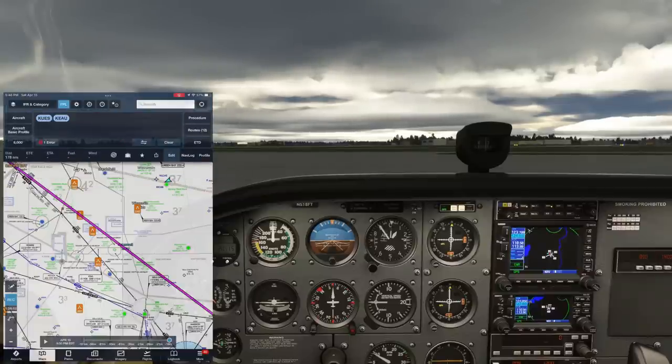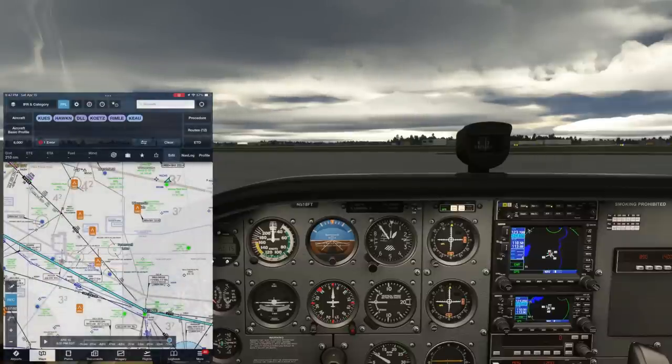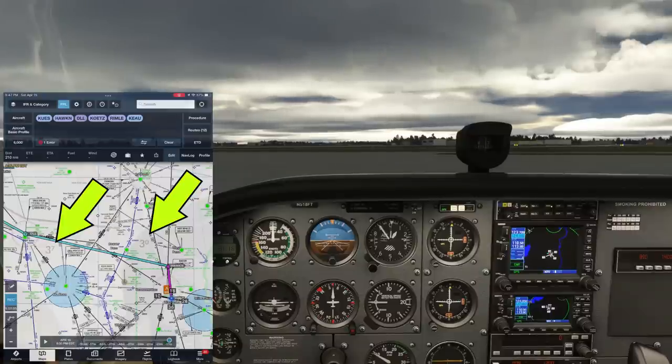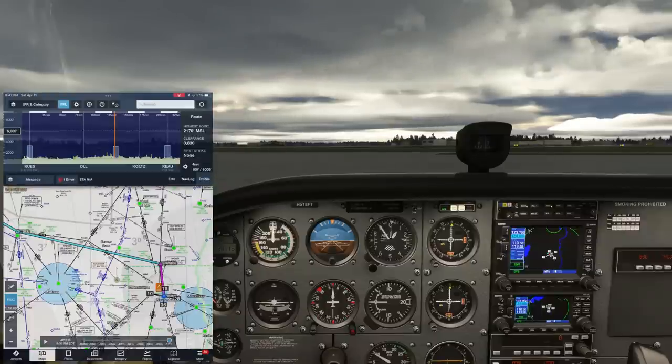It'll be best to plan around the MOA if possible, so we'll leverage the route advisor. There are a number of routes that take us to the south of those MOAs - here's one that keeps us clear and only adds about 30 miles. It's a mix of GPS fixes and VORs, not along any airways, so we need to determine a good altitude. We see OROCAs - Off-Route Obstruction Clearance Altitudes - in the 3,000s of feet. Adding a buffer, and for a westerly flight an even thousand altitude is appropriate, we'll file 6,000 feet. The profile view confirms we're clear of those MOAs and we'll be in Class E airspace.